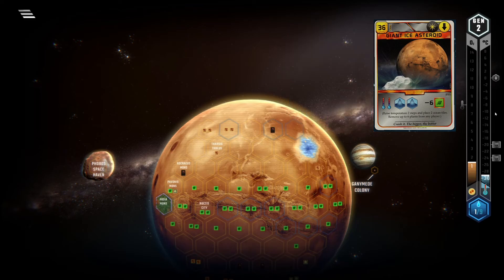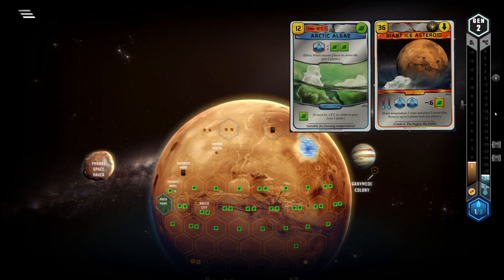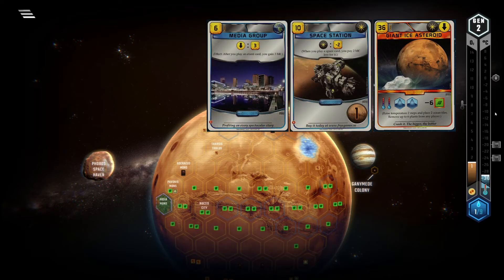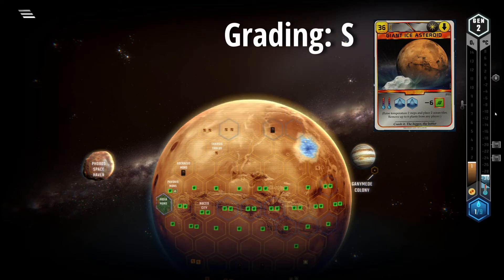Lastly, this card combos really well with Arctic Algae for a full greenery from scratch, as well as with all the other space discounts and event rebates. So yeah, I guess nobody is going to be surprised that GIA will land an S tier.